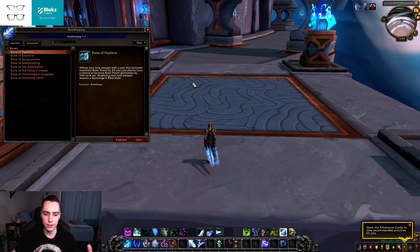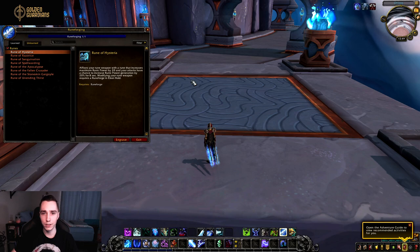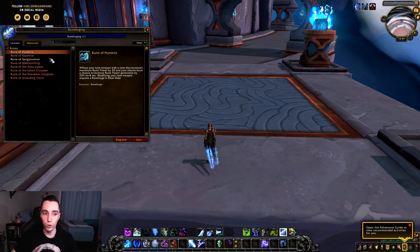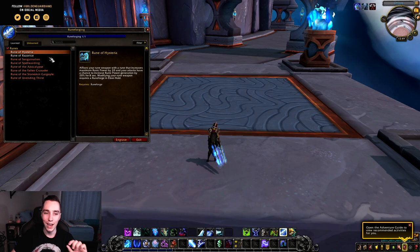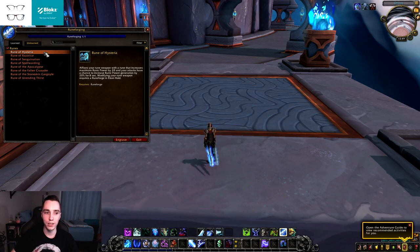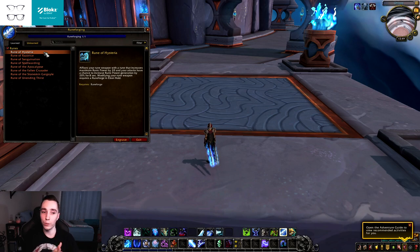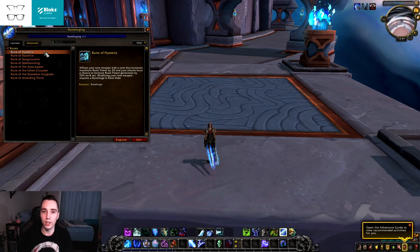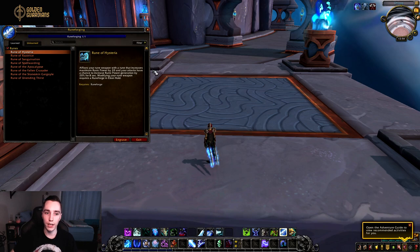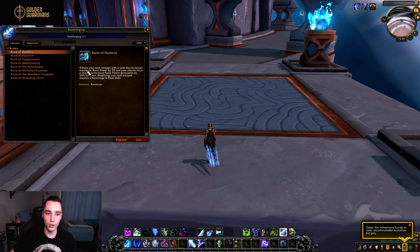Let's talk about rune forges because they affect the whole weapon situation. If you have a two-handed weapon, you can only have one rune forge on it. With dual wield you get two rune forges, and especially with the addition of these new rune forges, I just don't see a way to balance one-handed versus two-handed. Two-handed Frost DK would need to do a lot more baseline damage to make up for losing a rune forge.